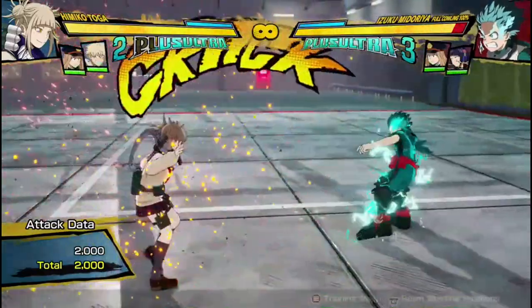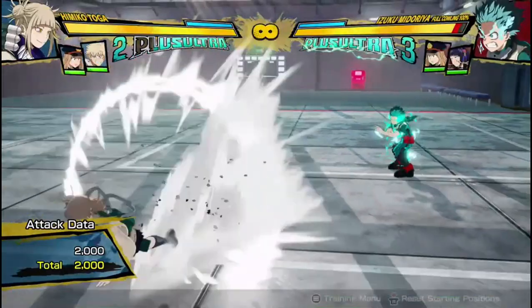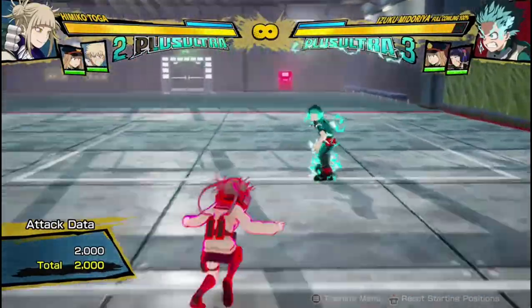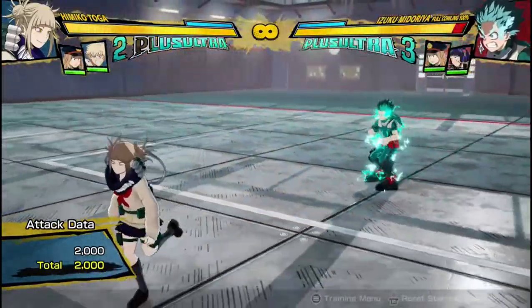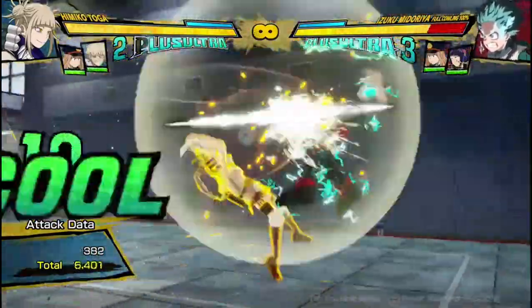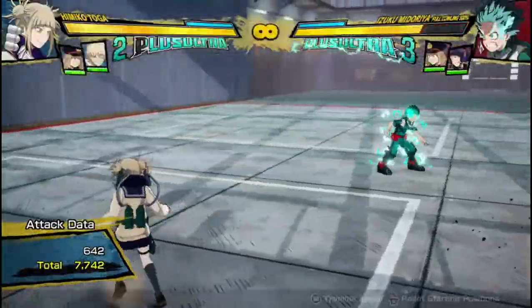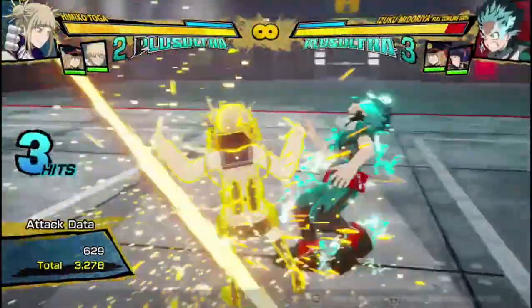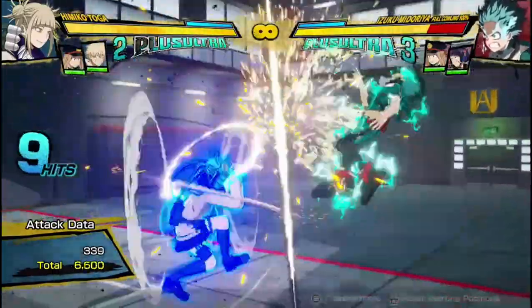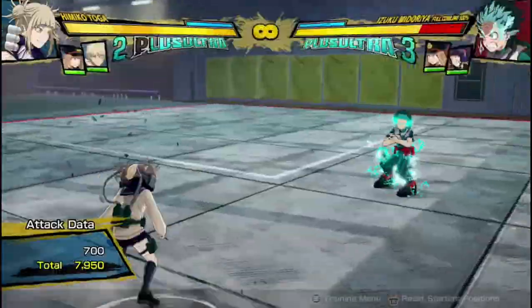Her red attack is pretty good. It's decently fast, about average speed, and it has above average distance. If you have a lockdown support, you can time it so it's hard for the opponent to get out of it — unless they do a guard cancel. It does its job as the red attack, and you're going to be using it quite often because she doesn't have that many ways to get in, and it adds some damage to her combos that don't do that much damage otherwise.